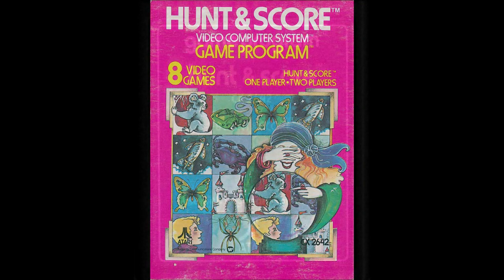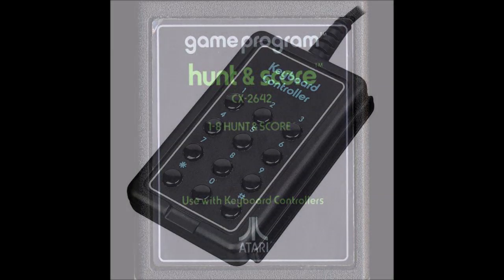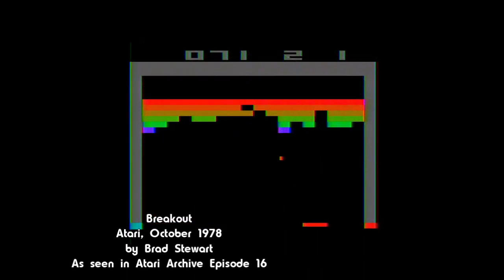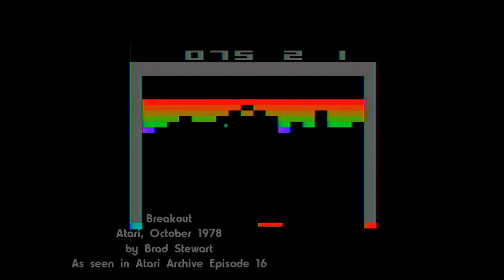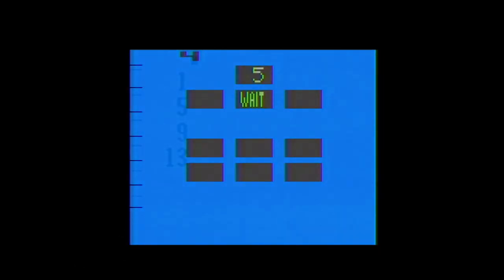Prepare to concentrate for this Atari Archive as we conclude 1978 with Hunt and Score. If you're going to sell a specialized controller, it's important to ensure you have games that are going to make good use of it. It's unlikely that Breakout would have worked particularly well without the paddle controller, and Brain Games makes excellent use of the keypad controller. Which brings us to today's game, Alan Miller's Hunt and Score. The game uses the keypads pretty well, but it probably could have worked just fine without them.